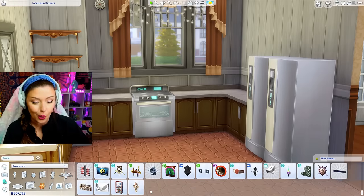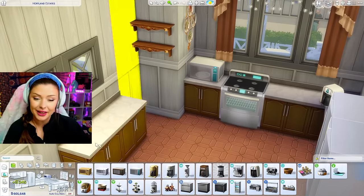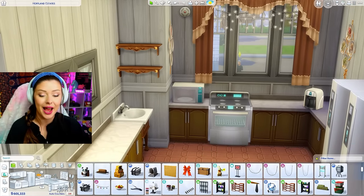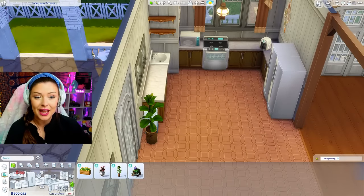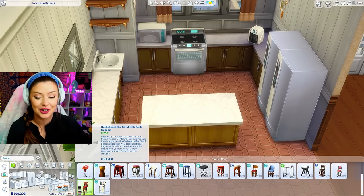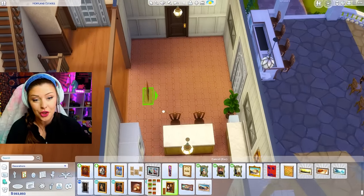I know there are these plates that look really old - these are 2,100 simoleons each so I'm going to put one there and one here. We can have a microwave and maybe a coffee maker. I'm going to put a freestanding sink from Get Together. I feel like through this build we're going to see a few different wood tones. I want to come back later and clutter - we'll get all our essentials laid out first and then I'll do a walkthrough after I've added all the clutter.